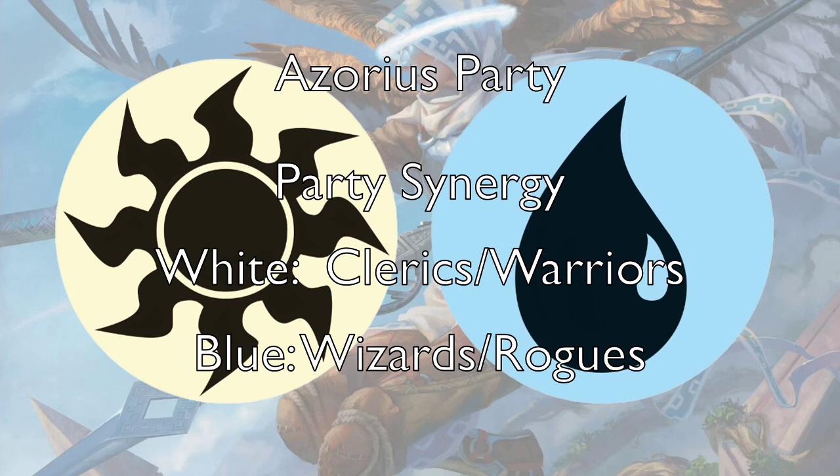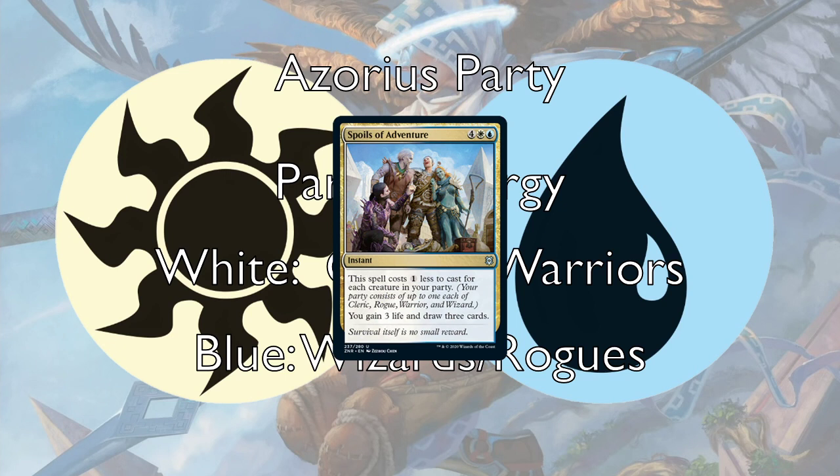Let's get into some of the decks. First is Azorius Party — I'll go over the full party decks first. They're going to be incredibly synergistic and powerful, having some really nutty turns. The signpost gold card is Spoils of Adventure: gain three life, draw three cards at instant speed. For six mana it's already a good effect, but it costs one less for each creature in your party. If you have a full party, it's a two-mana gain three draw three — which is insane. Even if you only have a couple of party members, it's four mana draw three gain three, which is still insane.